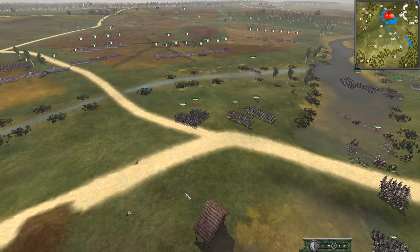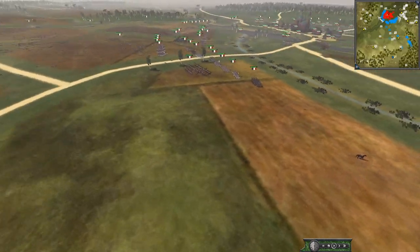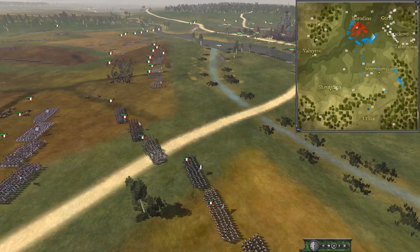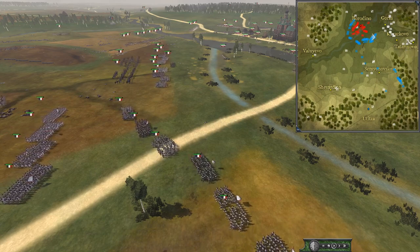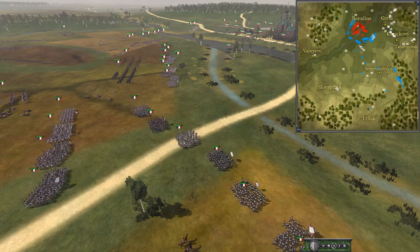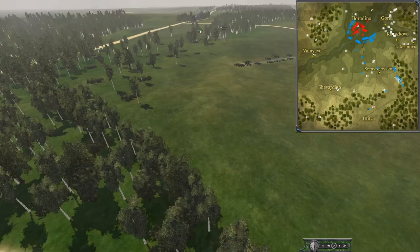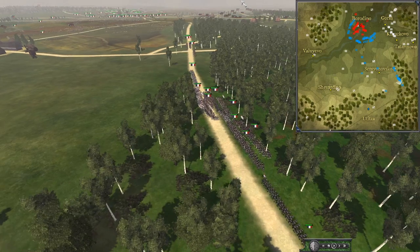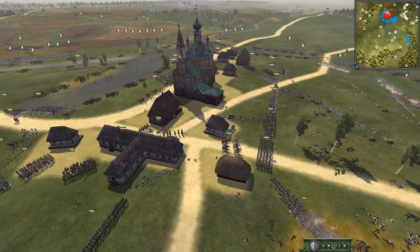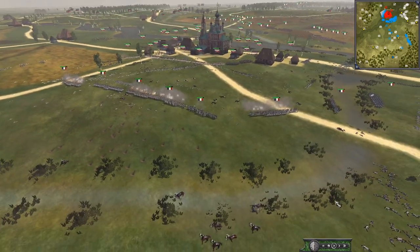We're doing quite a few Borodino battles on the channel and this one's certainly been a brutal one. The Russians held their positions for a long long time — I wonder whether they should have fallen back to Gorky and Tatarino, could have defended a smaller area. But look what it's turning into — it's the ring of death around Borodino. Victor's corps is still arriving with so much infantry to bring to bear. Victor's corps is probably the weakest in infantry — he's got the most variety, with Poles, Germans, and French.